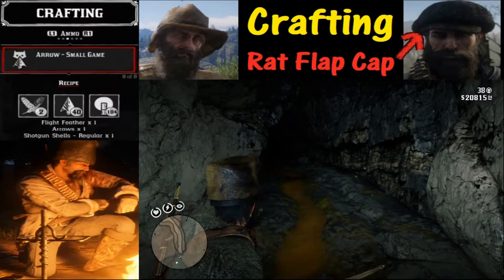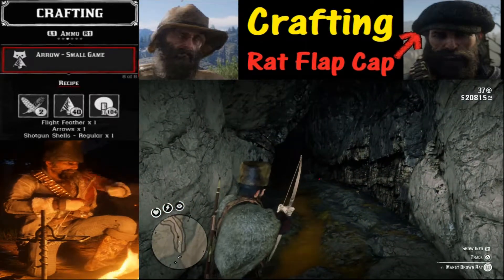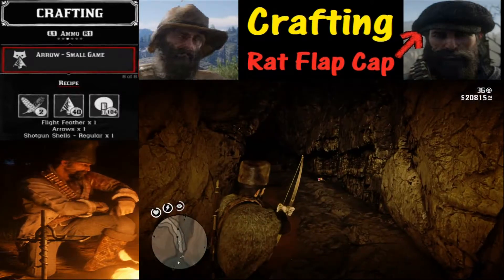So we're going to equip ourselves with the small game arrow. And of course we're going to use Deadeye to improve our accuracy — as you can see we're just taking out a bunch of rats.